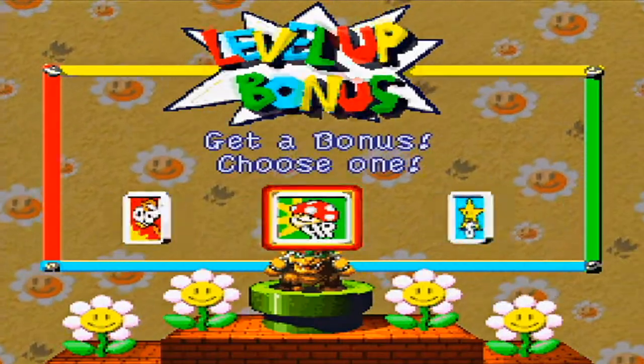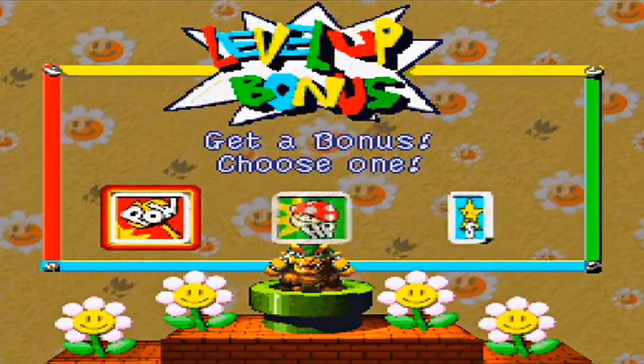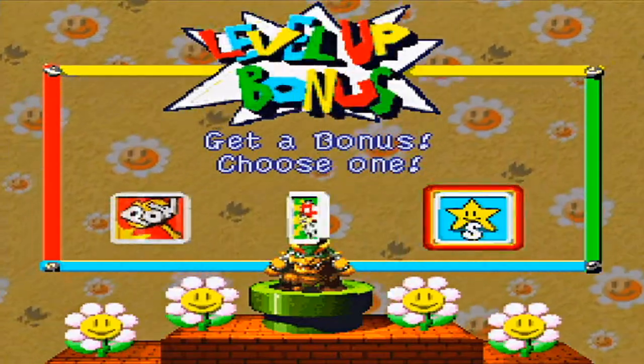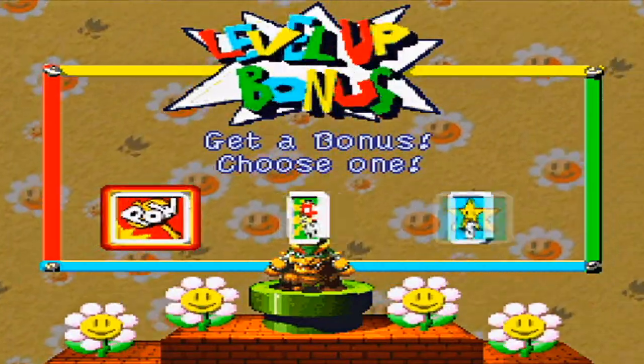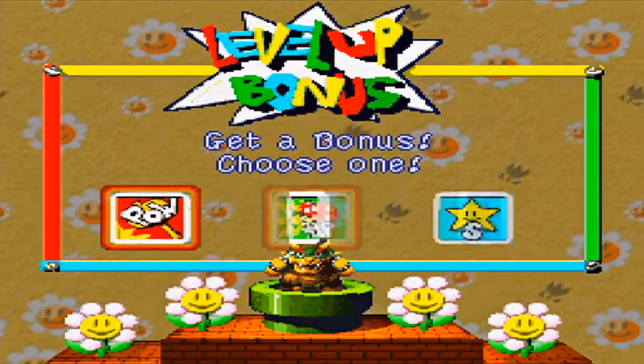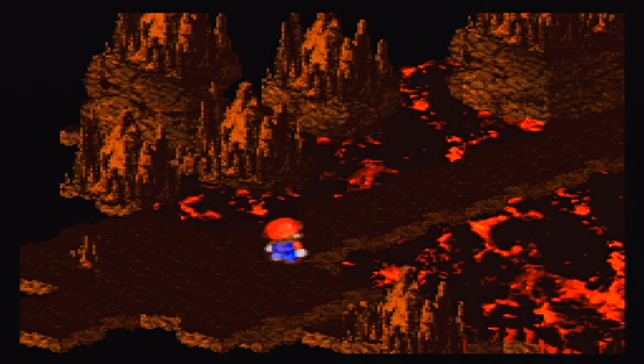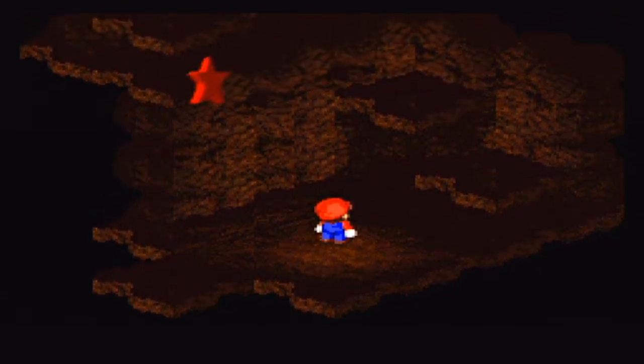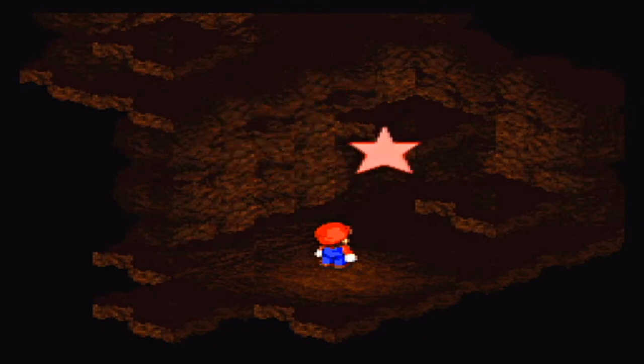50 experience points, Bowser level 17. After defeating Star Dragon you see a bridge and fall in lava again. I can't tell how long it's been since we fought Star Dragon, but check it out — look at what we got! It's another one of the stars. Seems like ages since we got one of these.